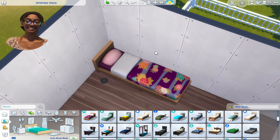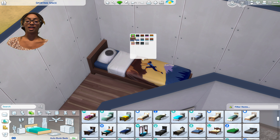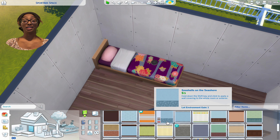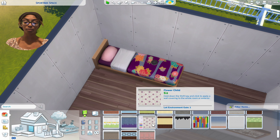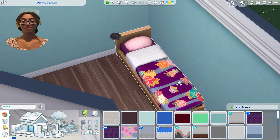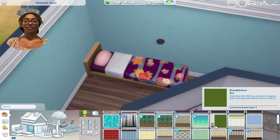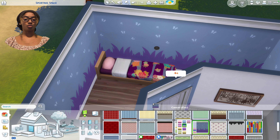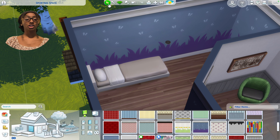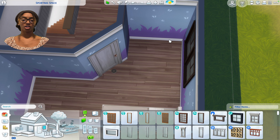That is the whole downstairs done — minus some decorations I can do another time. On to the upstairs. I literally never know what to do with these corridor hallway spaces. Maybe we can put this cute little end table here, and maybe a chair in this random corner. Someone please help me. And then a painting for you, a painting for you, a painting for you... and then a giant empty wall. I did the bathroom up here really quickly — it's just a bathroom, nothing special. But now we can move on to this other kid's room.